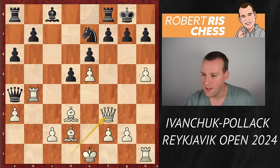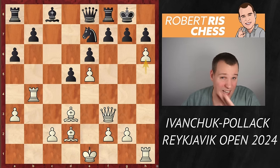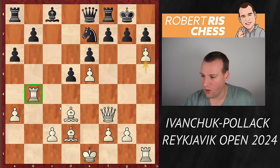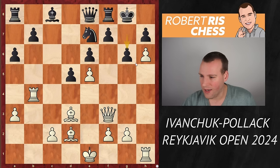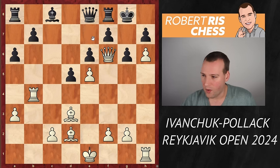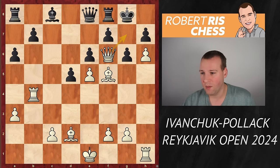Black is already completely busted — all these pieces are looking at the black king. If you play g6, there is Qf6, and mate is simply unavoidable; if you play Nf5, you whip off the knight and it's checkmate on the next move. Here we see that black has a huge problem on the dark squares — he's missing his dark-squared bishop. That's a typical problem in the French.